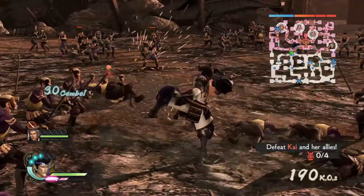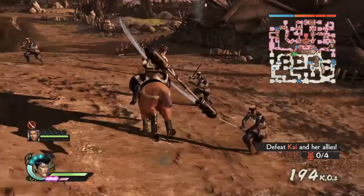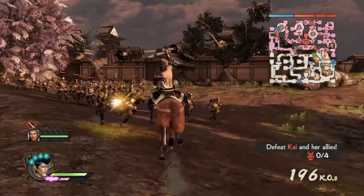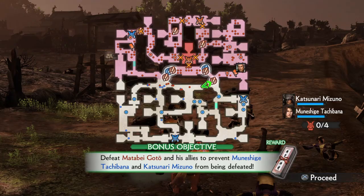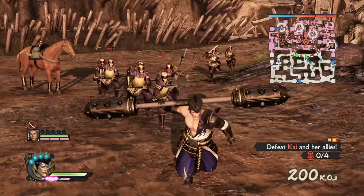Let's call our horse and demonstrate the horse moveset. Masanori Fukushima is one of those guys who likes to attack only one side of the horse — one, two, three. Oh, that was really cool! I don't really use horses much so I don't really know what these characters can do on horses — that's why I was surprised.